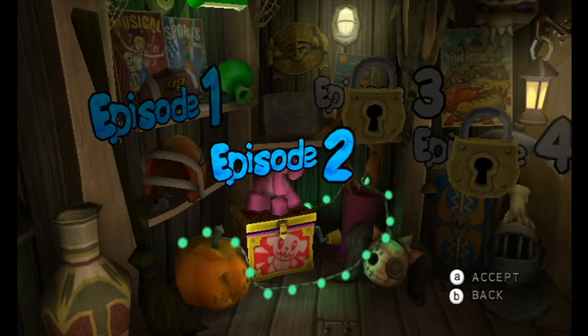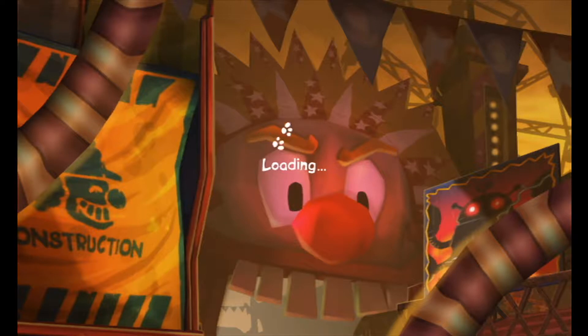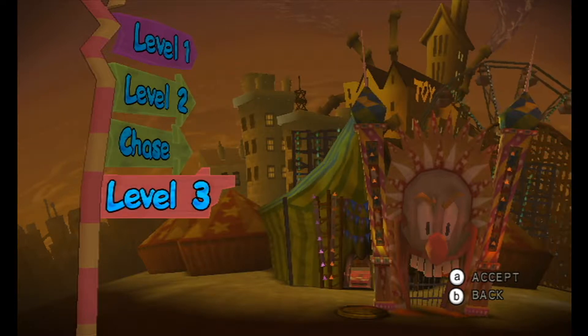Hey everybody, it's DJ here and welcome back to Scooby-Doo First Frights. Last time we did level 2, we ended up going to the haunted house finding some clues and we ended up finding one of Numbers' little gadgets — the lead detector from when them toys are near. Now that we're on to level 3, we're going to be Fred and Daphne and we're about to get an introduction for our third and final suspect. So let's get into it.